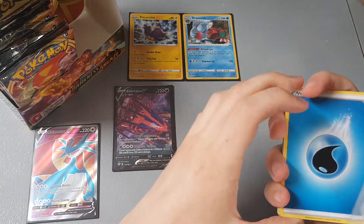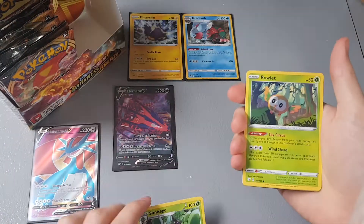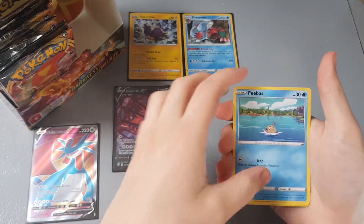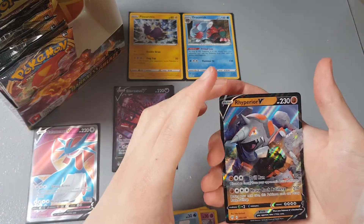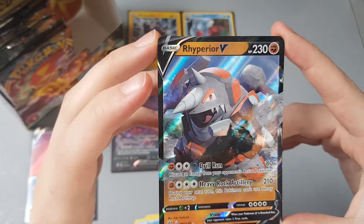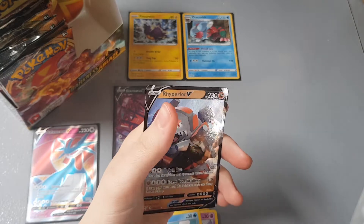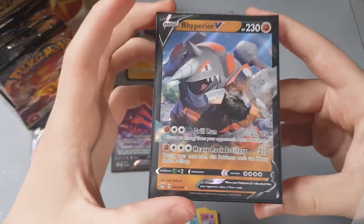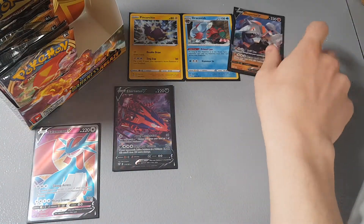Card trick — I'm going to guess grass — oh, it's water! We have Toxapex, Clang, Simisage, Roulette, Whimsicott, Quagsire, Sinistea, Froslass, Rookidee reverse holo, and a Rhyperior V. I love Rhyperior's full art, but I'll gladly take this as well. It's a very average card in terms of value but a good pull nonetheless — we'll set him up here beside the others.